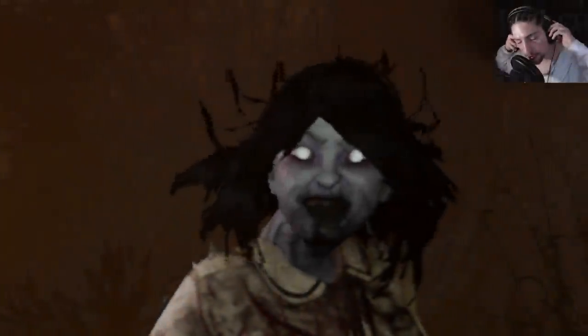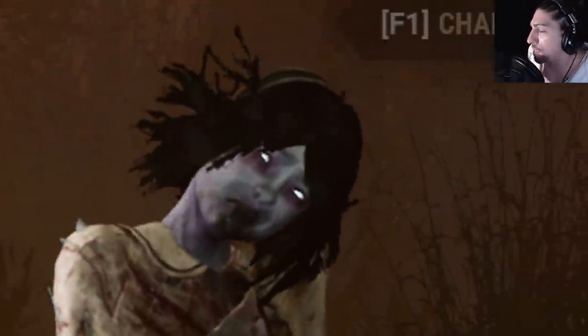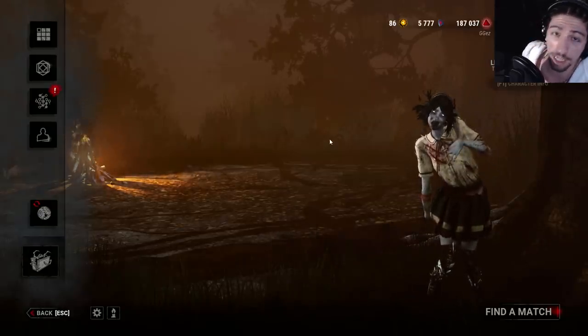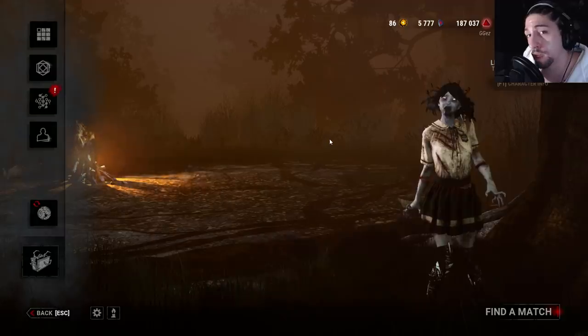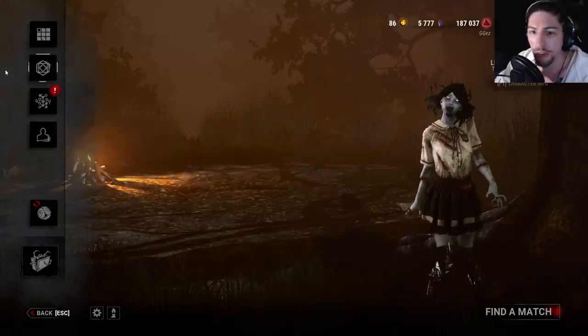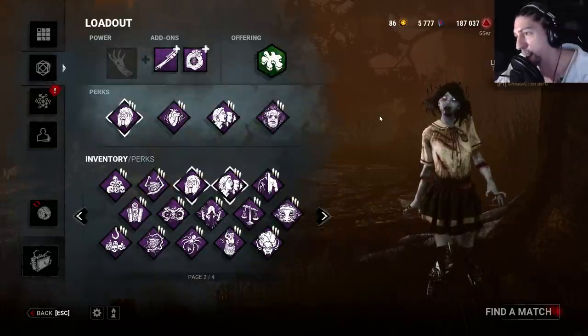One of the things I like to do on double blood points — because it pisses a lot of people off and I love to put that in videos — is to play things to do with slugging. So that's what we're going to do today. We're going to play slug master using Spirit and how broken she is at slugging.